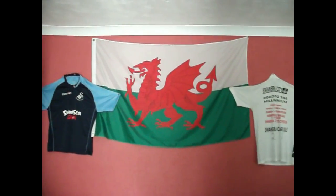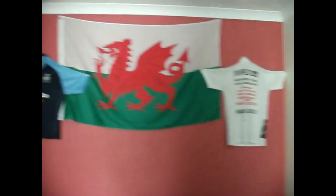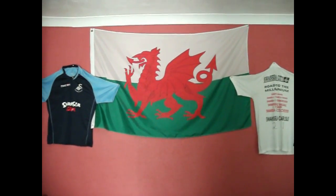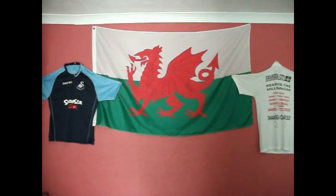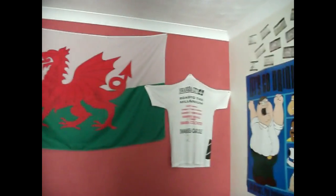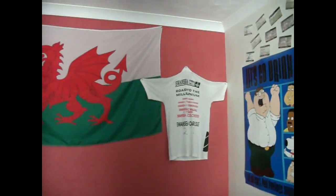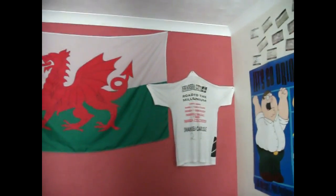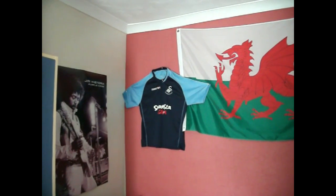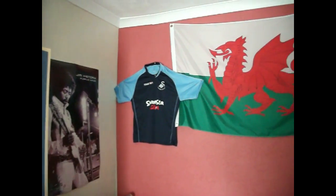And the two shirts you're seeing on the left and right are football jerseys — or you might say soccer, but I prefer the term real football. And they're the shirts of Swansea City, my local team. We got promoted to the Premier League last season, but these shirts are a little older than that. The one on the right is from about 2006. Bizarre pieces of decoration to many of you, but definitely relevant in my case. A home flag and home team shirts are definitely more interesting to look at than a plain red wall.